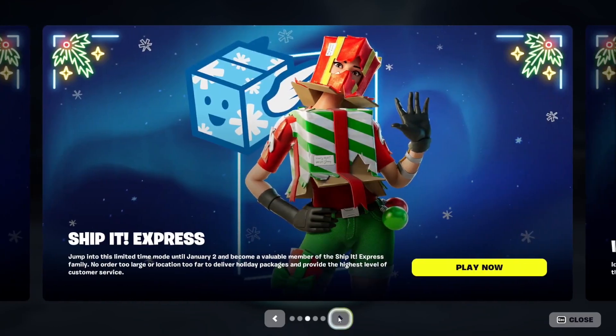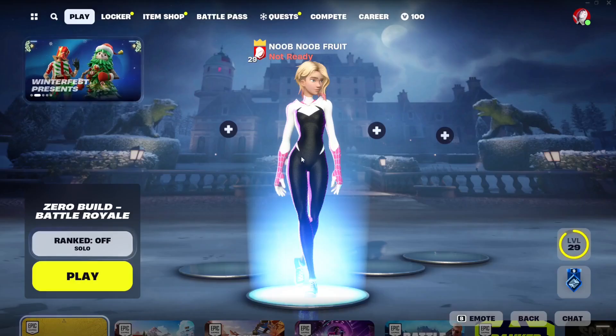Shepherd Express is the new event slash LTM slash factory that is going to make the presents for us. This is the logo for it right here.